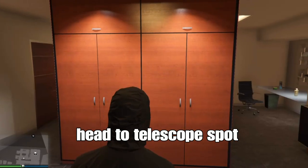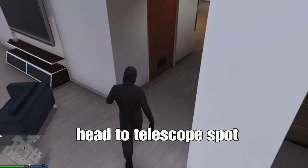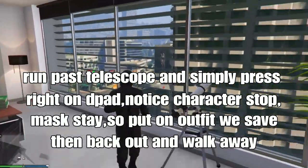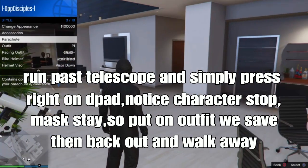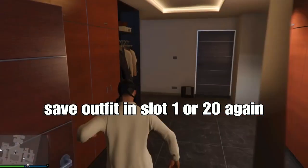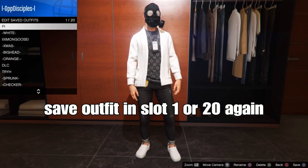Select one with the Kamika mask at the front counter. From here, head to the telescope spot at your apartment, or anywhere you have a telescope, when you do the telescope glitch. Run by the telescope and simply press around on the d-pad — your character will stop. Open the interaction menu and put on the outfit that we saved in slot 1 or slot 20. Then back out and walk away, and boom, we got it. Now re-save your outfit in slot 1 and slot 20 again.